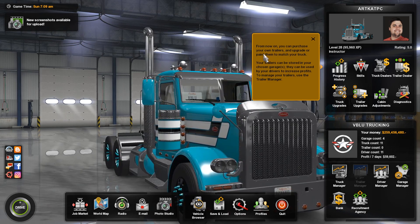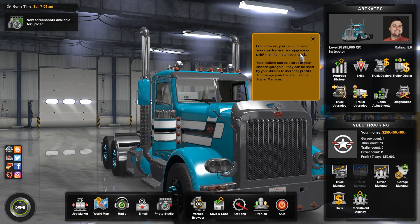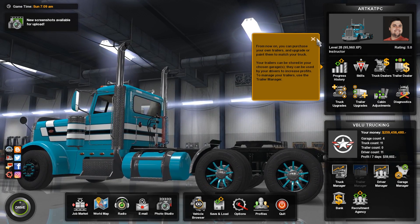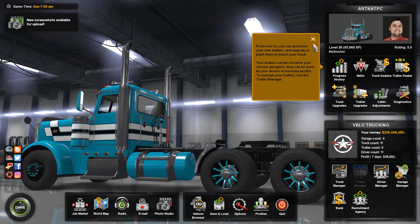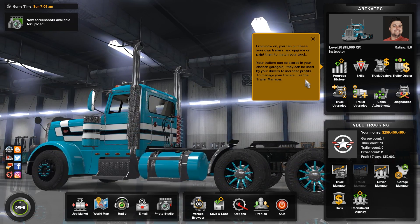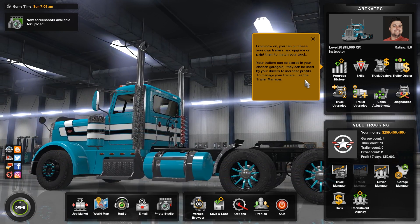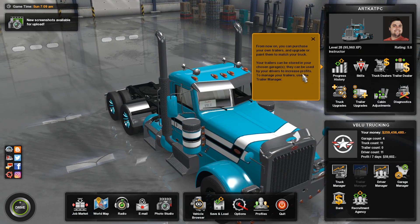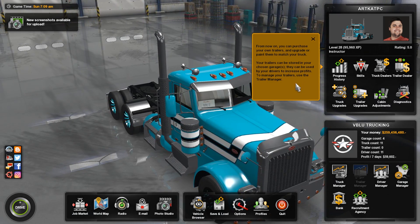We've got a new message: from now on, you can purchase your own trailers and upgrades or paint them to match your truck. Your trailers can be stored in your chosen garage, and they can be used by your drivers to increase profits. To manage your trailers, use the Trailer Manager. This did not happen in Euro Truck Simulator — it did not give us a message.